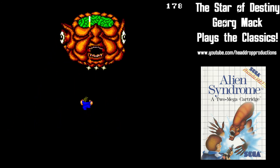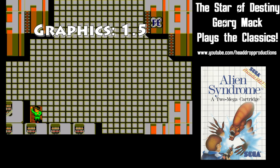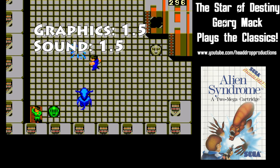When it comes to grading Alien Syndrome on the Sega Master System, graphics get a 1.5. I like the graphics enough, but they aren't good in comparison to other Sega Master System games. Sound gets a 1.5. The music is pleasing when you can hear it, but unfortunately the sound levels are incredibly low.